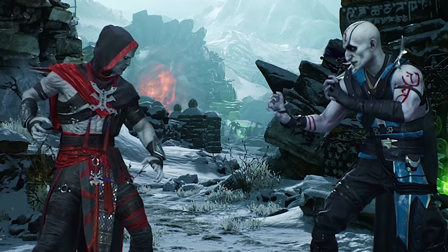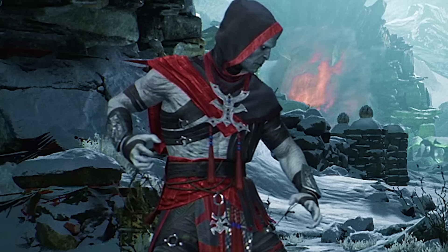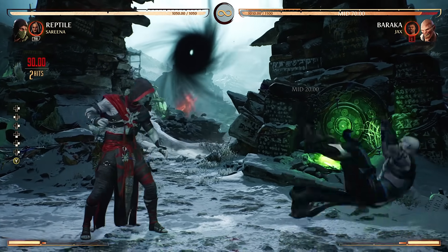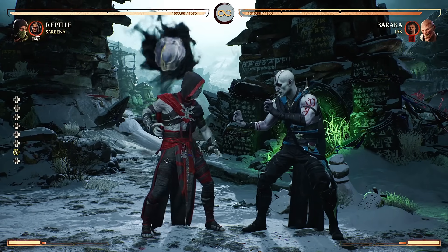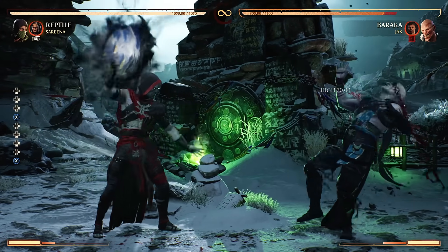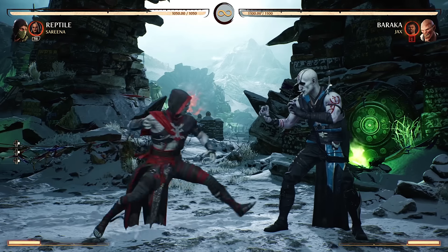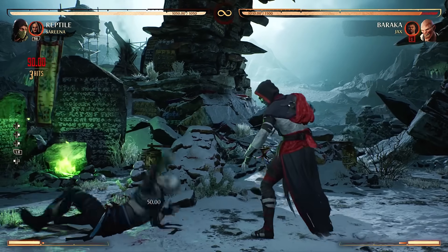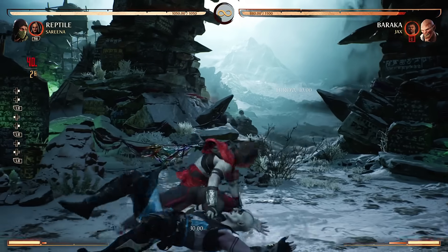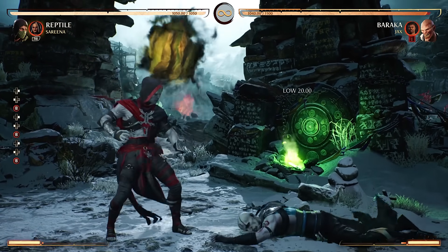Well, it should, because both of these strings belong to Noob Saibot in Mortal Kombat 11. In other words, Netherrealm took these strings and put them straight into Mortal Kombat 1 to create a temporary version of Ermac. This is not how he's going to be in Kombat Pack 1, I can assure you. As for the special moves, this slam is from Shang Tsung in Mortal Kombat 11, and this projectile is also taken straight from MK11 — it's Noob Saibot's Ghost Ball, or maybe the Spirit Ball. And his back throw is literally Shang Tsung's back throw in this game, which I believe is a callback to the classic games — awesome. The sweep might also be Shang Tsung's, not entirely sure.